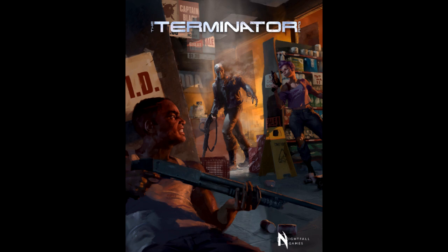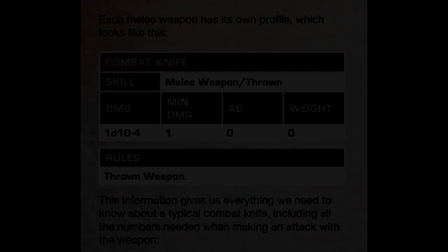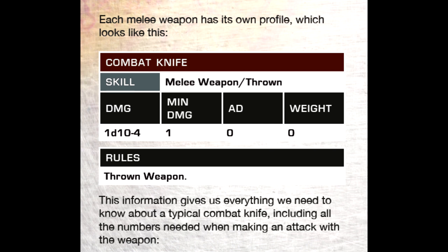This time we are going to start talking about attack and defense, featuring hand-to-hand combat. There are two types of attacks: hand-to-hand combat and ranged. Each is handled separately, though there are many common elements.